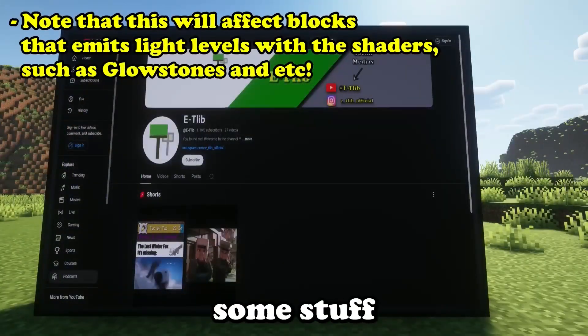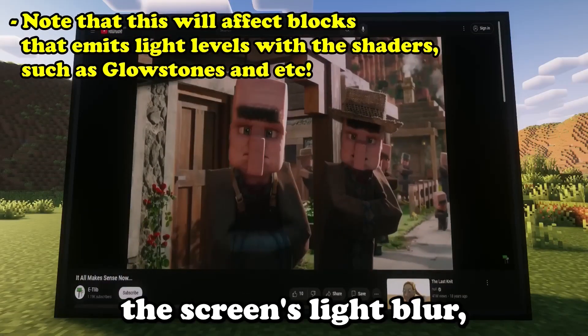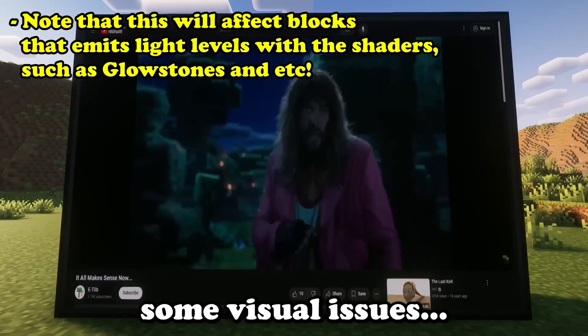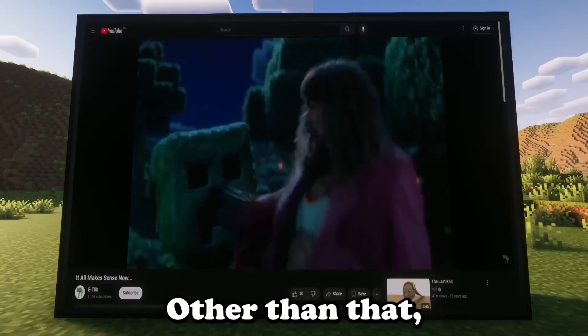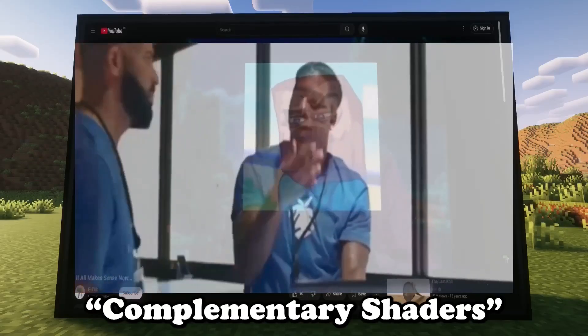Take note: some stuff won't be visually okay once you do that. This method is only for fixing the screens. Some things like blur and other vanilla lighting blocks will show some visual issues — nothing that couldn't be reviewed properly later on by the complementary shaders developers.